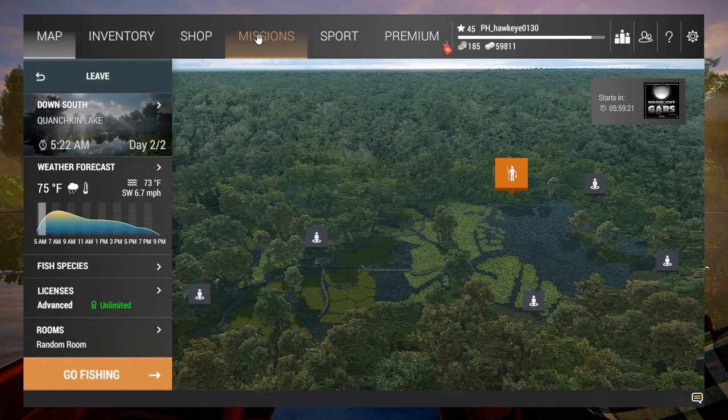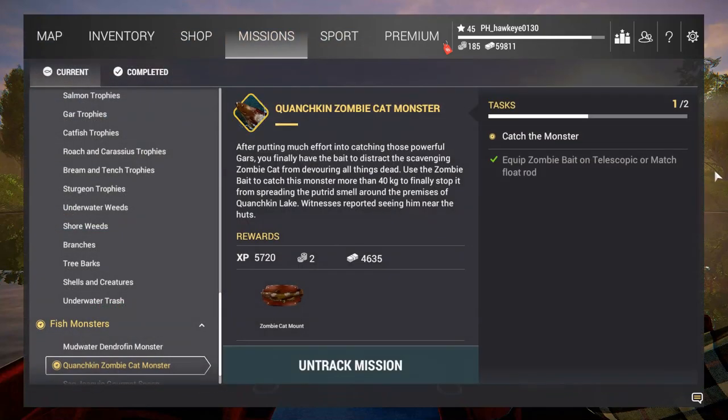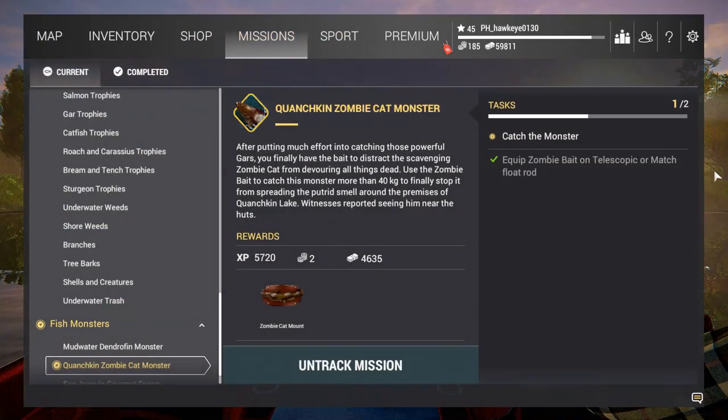Anyway guys, we're going to come in here to the Pelican Hut. My understanding is that the cat is found somewhere around that area, pretty close to it. It says: after putting much effort into catching those powerful guards, you finally have the bait to distract the scavenging zombie cat from devouring all things dead. Use the zombie bait to catch this monster — more than 40 kilograms — to finally stop it from spreading the putrid smell around the premises of Quanchkin Lake. Witnesses reported seeing him near the huts, so that is exactly where we need to go.